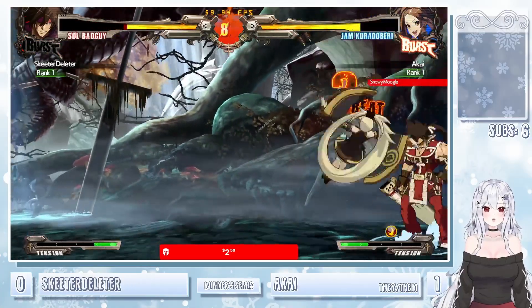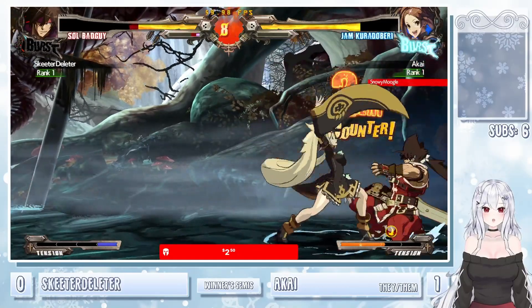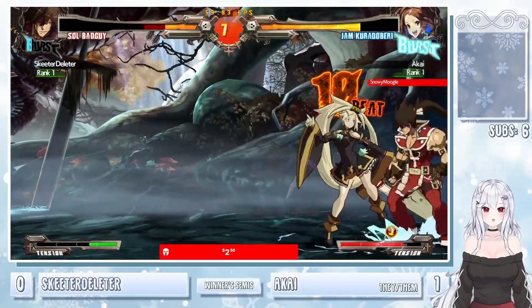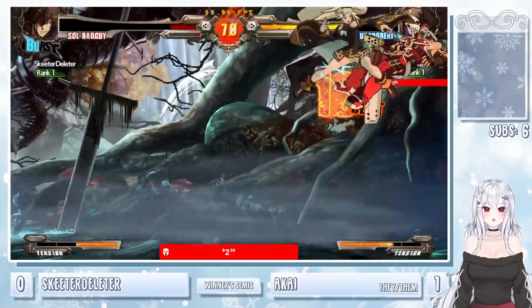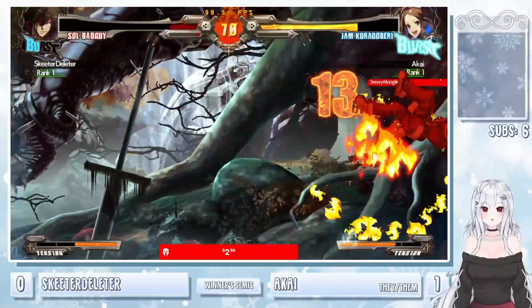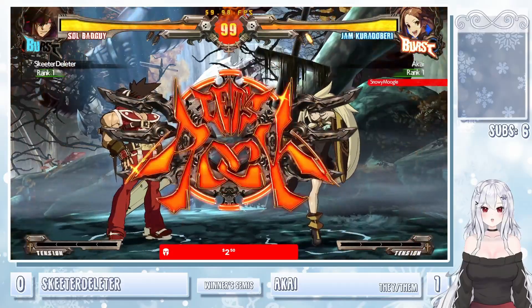Parry the burst — can't use the puffball, keep up the pressure. 5K — just using that counter hit. Big damage coming out. Just throw out the super — that is plus. Skeeter, the DP getting baited. I think that's going to be death. Doesn't even have to spend any of the meter. And Akai now on set point.